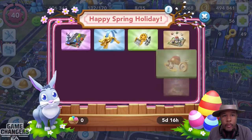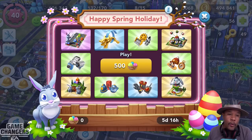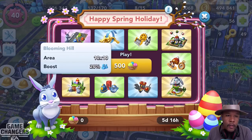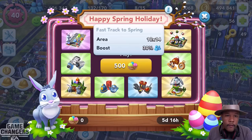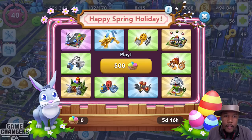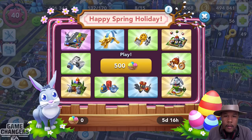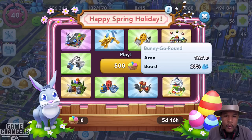The Happy Spring Holiday — I don't know if that's the official name of it. We've got the Blooming Hill, the Fast Track to Spring, these Bunny Rabbits — they are doing the most — the Egg Twirl, and the Bunny Go Round. Their eyes are so big.